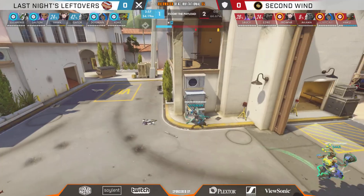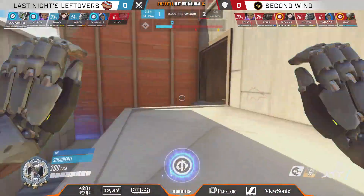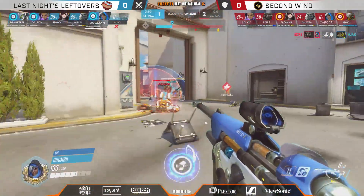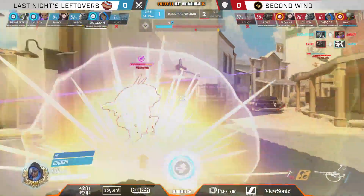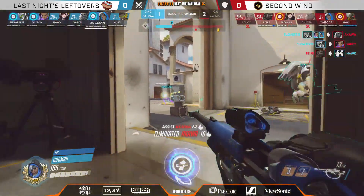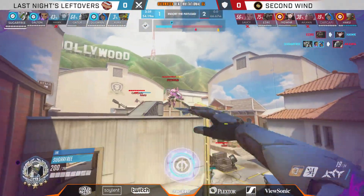It feels like LNL should take the next fight — it's just a matter of how much they have to invest. Ajax goes down mid-barrier! No one felt the beat at all — he stumbles, he falls, he's out of the fight. That is the Lucio anti-dream there, the full nightmare, if you will. Sugarfree though able to make some lemonade out of lemons — just dashing through, picks off two, no blade required. So they might not have gotten the beat, but they're still going to get a bit of progress.